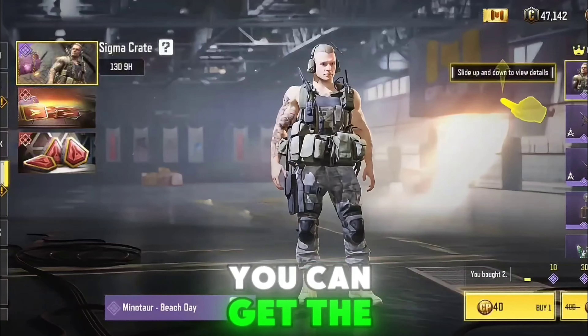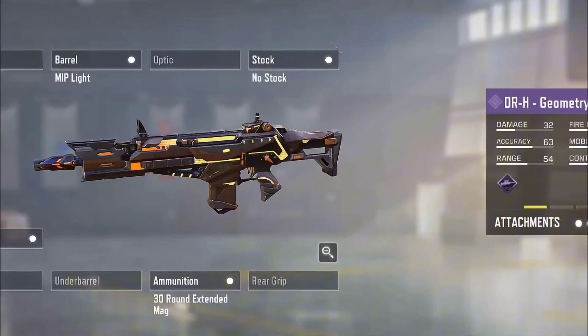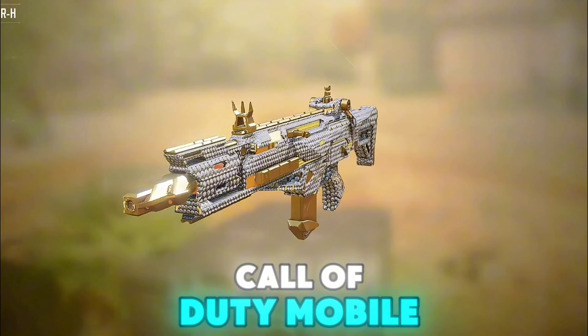You can get the Geometry skins for free with gold cards. I can get the DRH — notice that it has a great iron sight. The DRH is the absolute meta in Call of Duty Mobile.